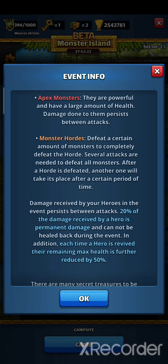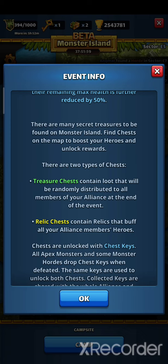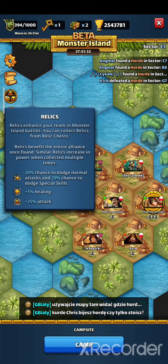Each time someone defeats an Apex monster, your alliance gets a key, and there's also a chance to get a key from a defeated horde. With keys you can open chests, and there are two types. Treasure chests contain loot that will be randomly distributed to all members of your alliance at the end of the event. Relic chests contain relics that buff all your alliance members' heroes. We already have one — dodge chance, healing, and plus attack. That's pretty sweet. You should focus on relic chests first to buff your alliance.